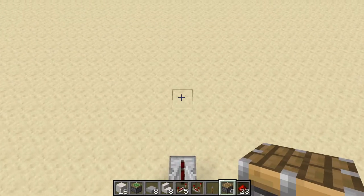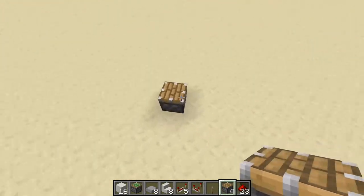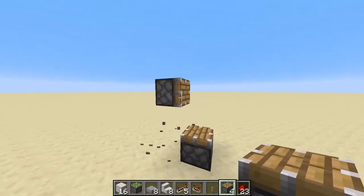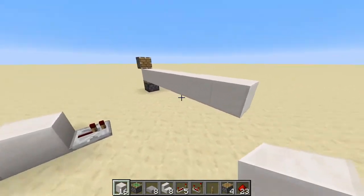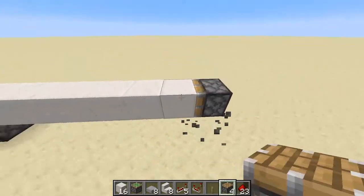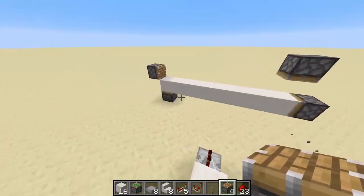Now go ahead and head 4 blocks out, and then another 4 blocks out to the left. Something like this doesn't have to be exactly where I've placed it, but place a piston facing upwards, and then to the left, one facing to the right. Then we're going to count 8 blocks from on top of this piston towards the right side of the area here, and place down a piston facing this direction, and then another one facing down right here, so we get something that looks like this.